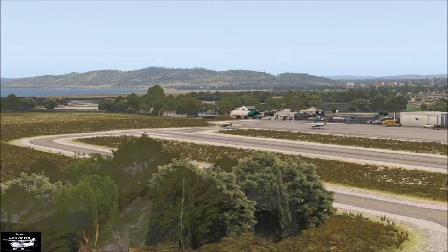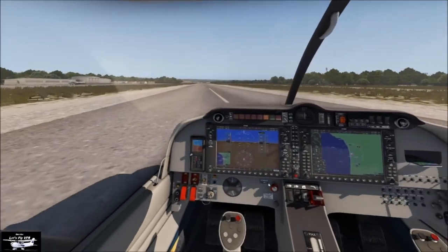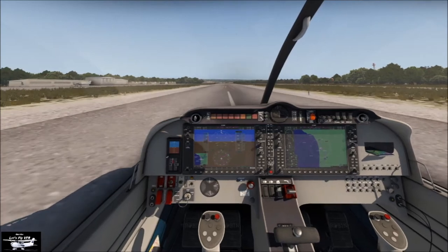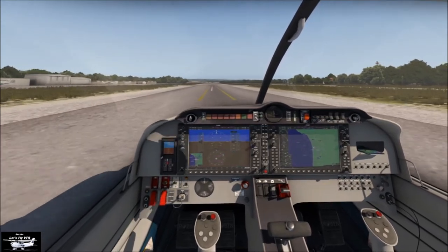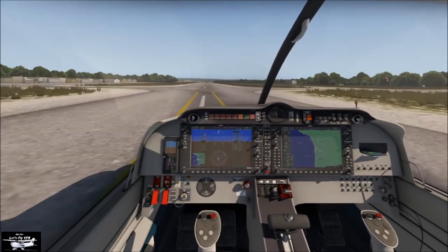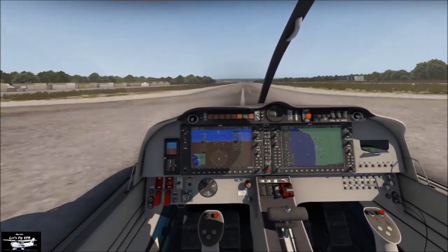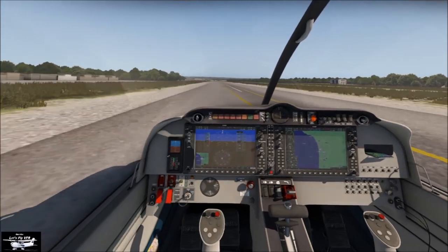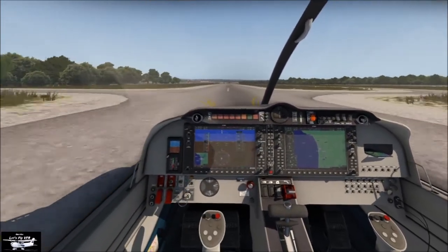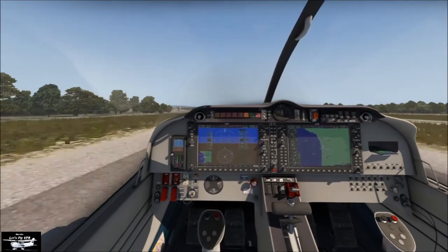Let's taxi out and take a quick flight. You can see all the grass and the buildings down the left, very well modeled. If you look at photographs of the actual airport, even the rust stains are there. Let me get my rudders straight and we'll head off into the wild blue yonder.